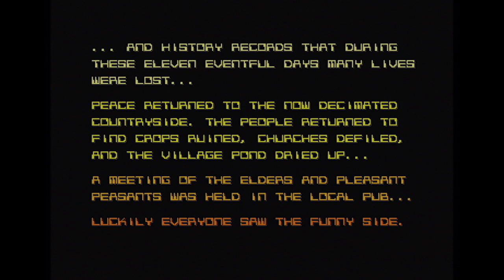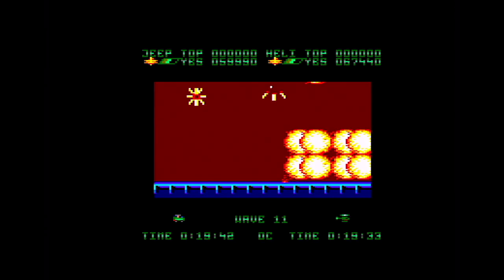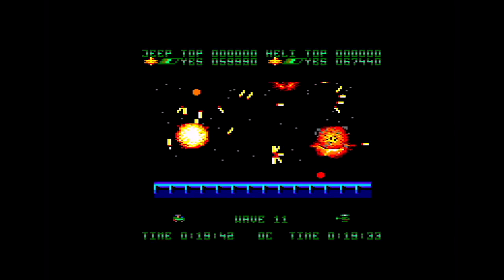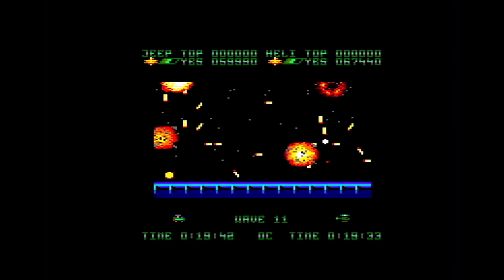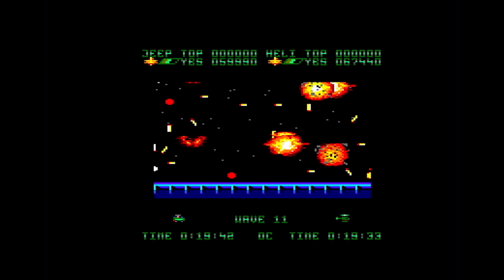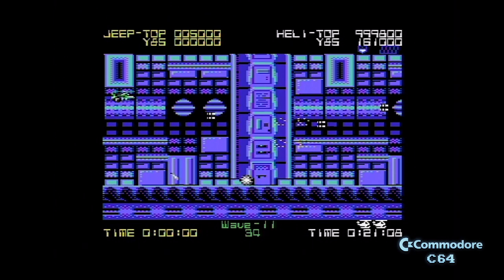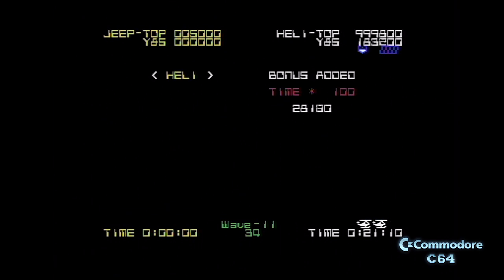A meeting of the elders and peasants was held in the local pub — luckily everyone saw the funny side. Now let's see what happens at the end of the CPC version. There's another helicopter as the final boss. After destroying it, you get a nice explosion — cut down compared to the Amiga, but we've got the fireworks. Wikipedia, we have a game ending. That's the end of the C64 version — less dramatic than the Amiga, no explosions like the CPC, but rather a lot of points piling up on player two. Good knows what happens in two-player mode where the points actually go — we're at nearly one million four hundred thousand and the game can't count that high.